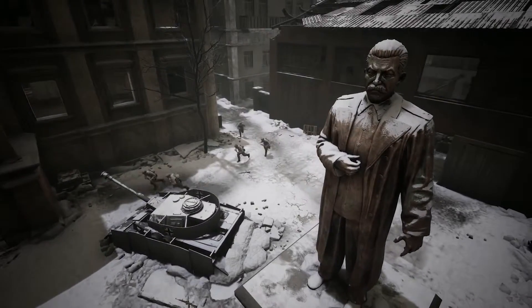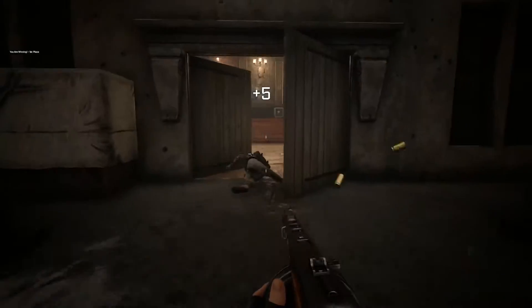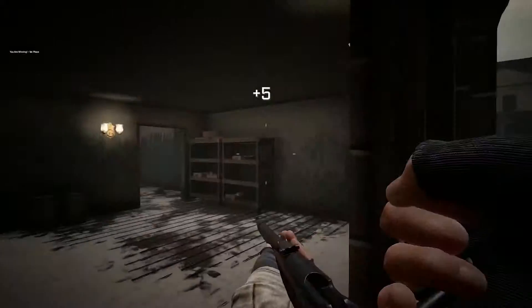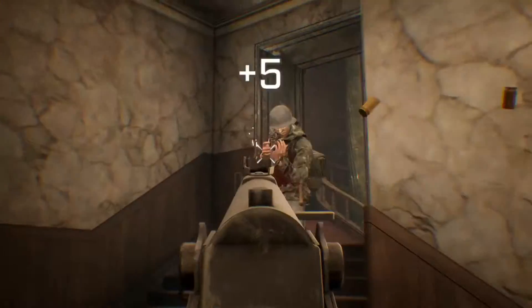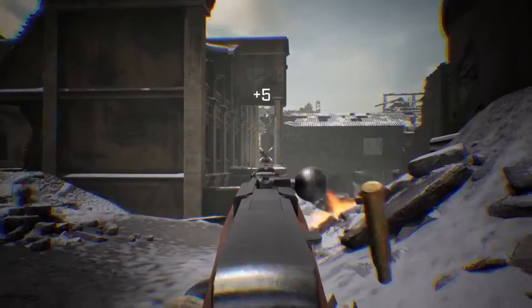Halt the Axis Offensive in their tracks with the Rapid Fire PPSH, or take fire with pixel precision with the Mosin Nagant, and a whole host of new weapons just as deadly as their owners.